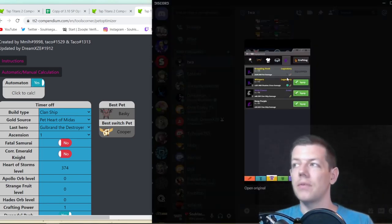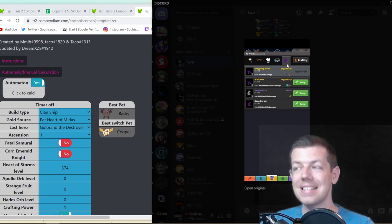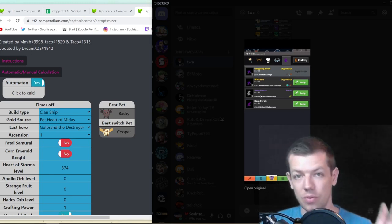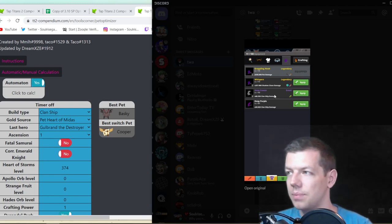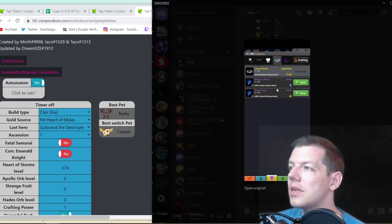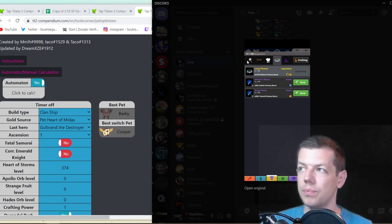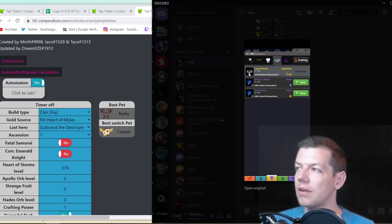Moving on to your equipment — there are definitely some changes. The order is sword, helmet, chest, aura, and slash. On your slash you've got pet equipment, but you need to have clan ship equipped since we're using a clan ship build. Your highest damage equipped should be Deep Freeze. You don't need the Deep Purple because it's weaker. If you get duplicates — like another clan ship or pet drop that's weaker — just sell them for diamonds.